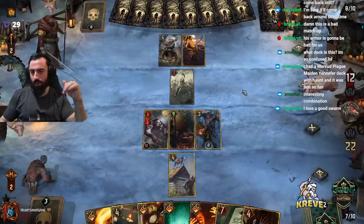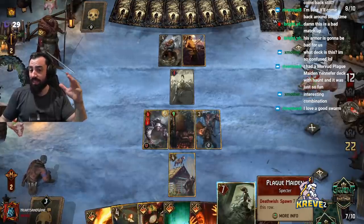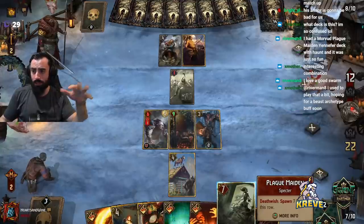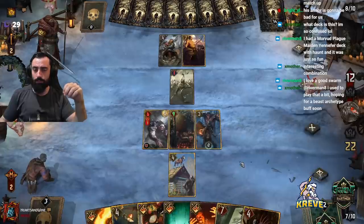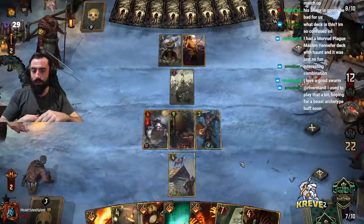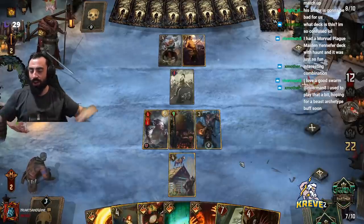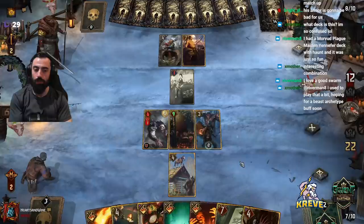I'd like to push it to the next round — Plague Maiden's really good for that. Leader is just for Arrakis Queen and Plague Maiden, that's it. The unitless list should frustrate them later because we've just got Frightener and Madocs afterwards, and we're just playing bombs. Should be good for us.